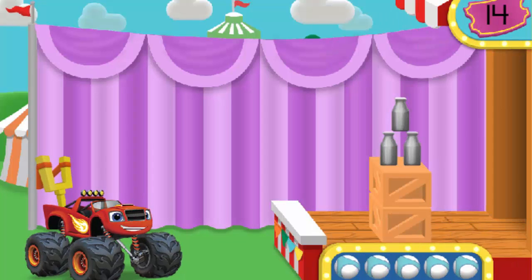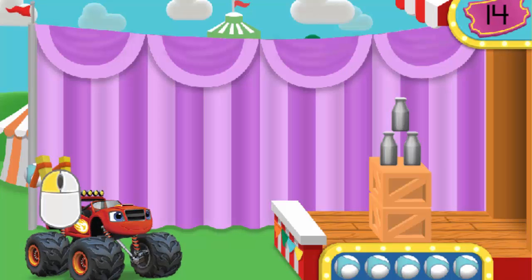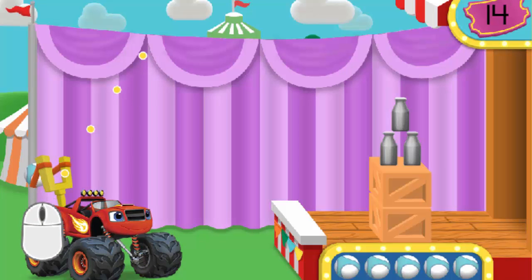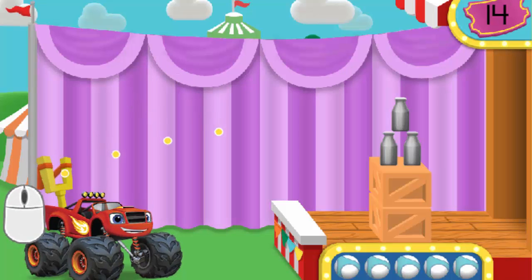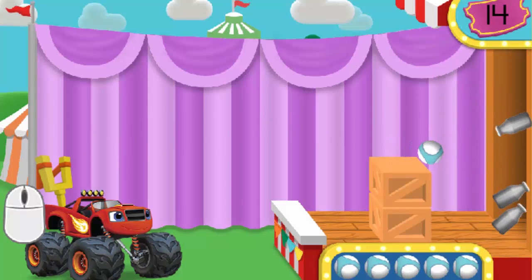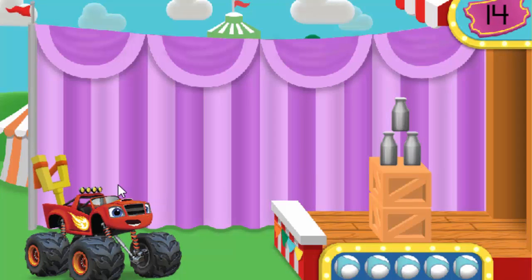Welcome to Milk Bottle Bash! Help me choose the right trajectory so I'll knock down the milk bottles with a truck ball. Click and hold down on my slingshot, then move your mouse behind me. Move your mouse up and down to find a trajectory that will knock down all the milk bottles. When we have the right trajectory, let go of the mouse button to launch a truck ball. Ready? Let's knock down these bottles.